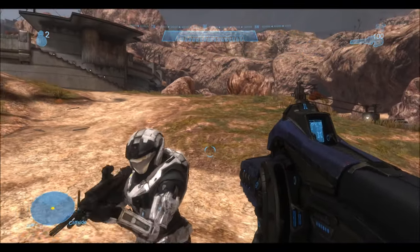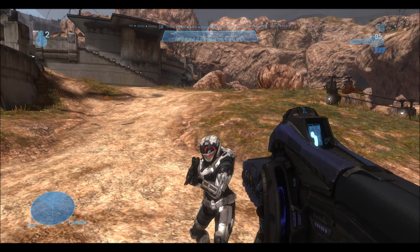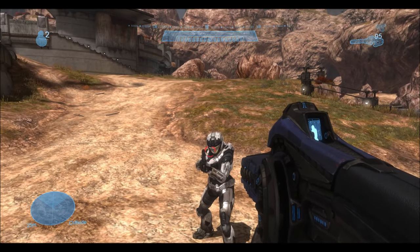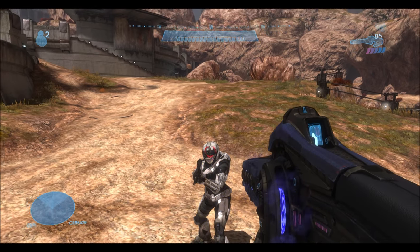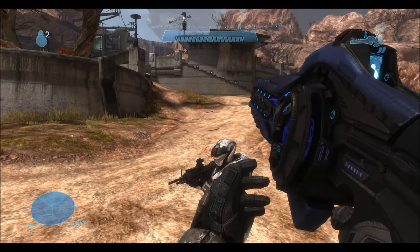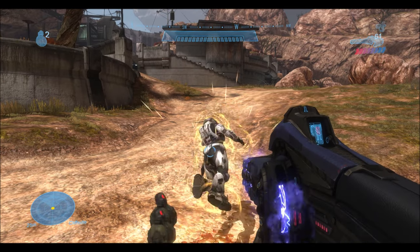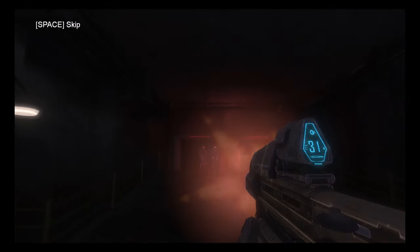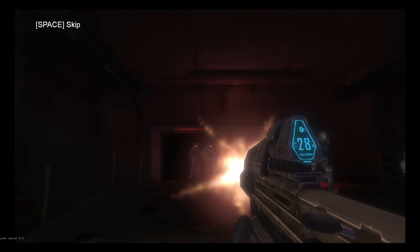So somehow the Covenant have developed a super weapon that pierces Spartan shields like nothing. Because it's a focus rifle in the cutscene, I made an approximate recreation — a kind of charged weapon where the focus rifle shoots out the kill shot round. I don't know if that's actually accurate, but the focus rifle in the cutscene probably is technically just an oversight by Bungie. Even so, we like to imagine the Covenant had some kind of secret weapon they field-tested on Reach and used against Kat.